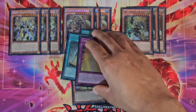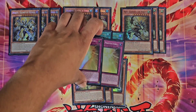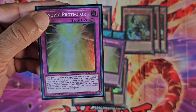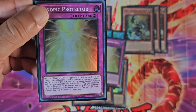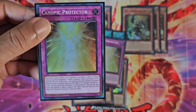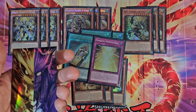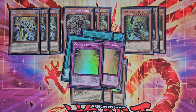For the last two cards in the Horus core, we play two Canopic Protector. When your opponent activates a card or effect, you can special summon a Horus monster from the hand or grave — but you cannot summon the same one again for the rest of the turn. There is a lot of milling in this deck, so if this card gets sent to the grave that way, you can just set it. The only thing to remember is that once it leaves the field it has to be banished, but it's a very good card nonetheless.